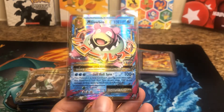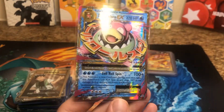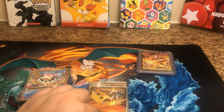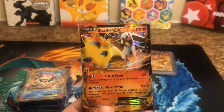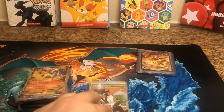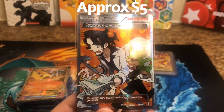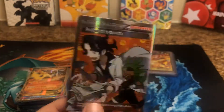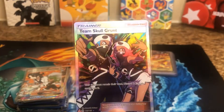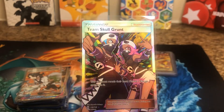Then you got Mega Slowbro EX, also from Evolutions. You got Blaziken — he's blazing it up over there. And we got Full Art Trainer, Professor Sycamore. And we got Team Skull Grunt — very awesome card. Full Art. Throwing gang signs.